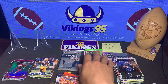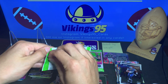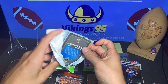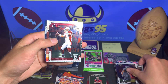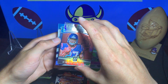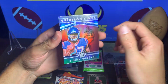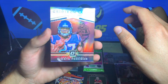Wait, I definitely miscounted — we got another one. I'm gonna open back to back for Optic. There's the rated rookie right there. Terrell Suggs, Carson Palmer. Gridiron Kings — Dante Foreman, and then we have the rated rookie Jeremy McNichols. That's pretty sweet right there — Dante Foreman. Rookie Gridiron Kings, not bad.